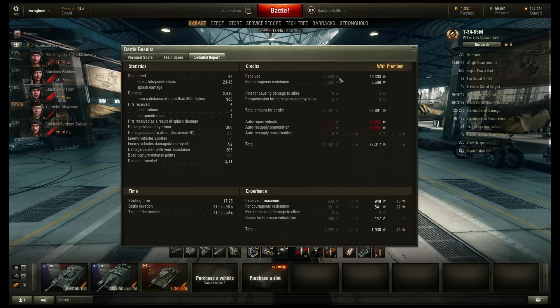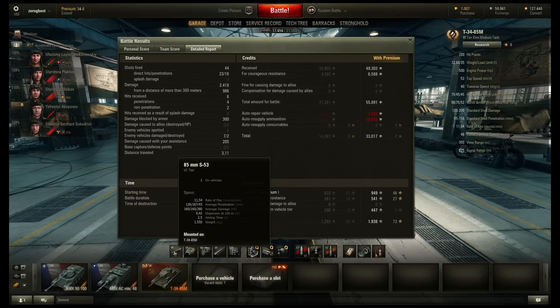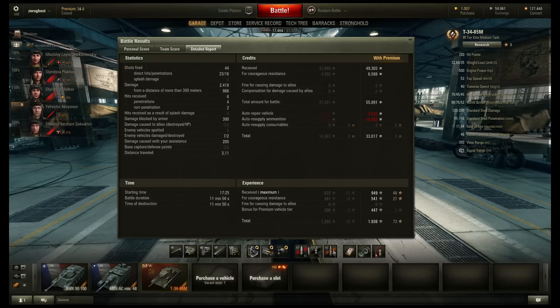This is where things get interesting. I got Courageous Resistance, so I did get some extra money from that. I made 49k in this game, which isn't bad — it's not a massive credit earner though. I did fire some premium shells, so the money wasn't too great. Premium shells have 167 average penetration, which is much, much better. But 126 standard pen — that's pretty damn poor. The place where this tank shines is the bonus for premium vehicle tier, and as you can see, that's quite a bit.